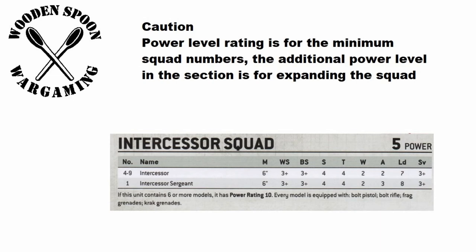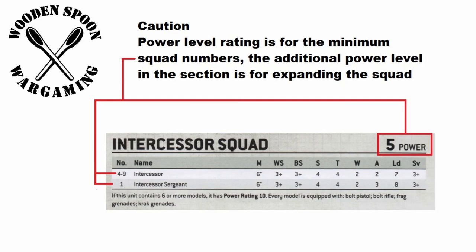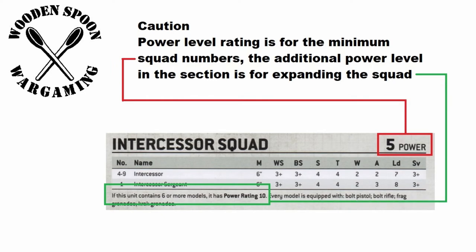A note of caution as you build your list for your order of battle: on each datasheet the power level displayed is for the minimum squad size as described in the first part of the text. As shown in the Space Marine Intercessors example, the minimum squad is 5 power level — 1 sergeant and 4 marines. A full maximum size squad of 1 sergeant and 9 marines is a different, bigger power level.